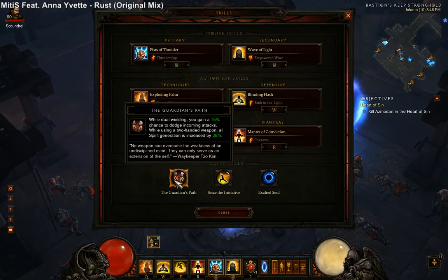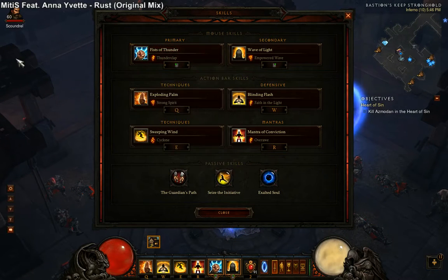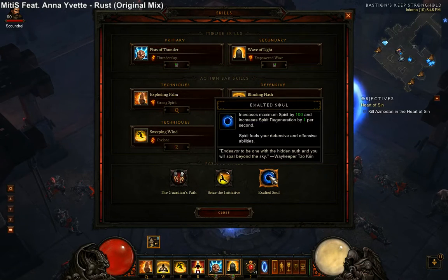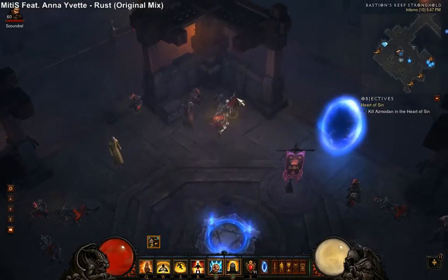Guardian's Path is pretty necessary, as it synergizes really well with two-handers and Spirit Regeneration. It allows you to use Thunderclap instead of Quickening, as opposed to one-handed builds that you are required to use Quickening. And then I use Cyclone because it synergizes really well with Thunderclap. As for Exalted Soul, it's just to have your Spirit Pull be extremely large, and that's a plus.